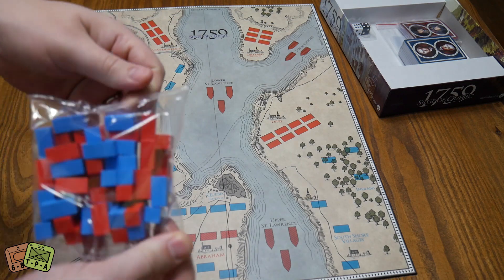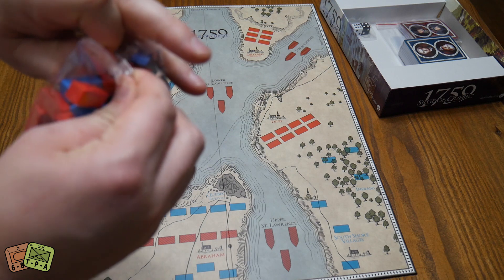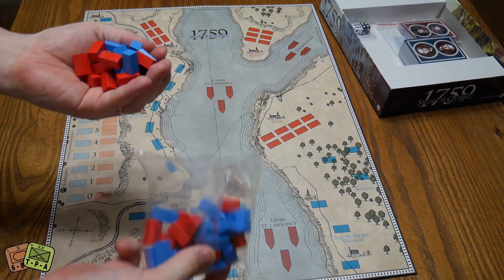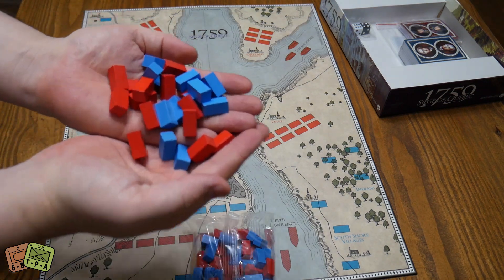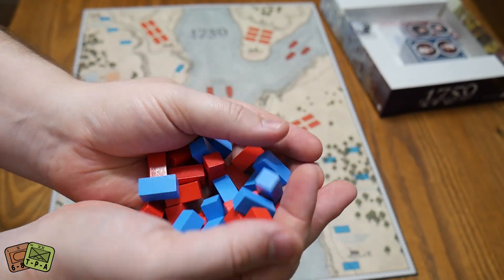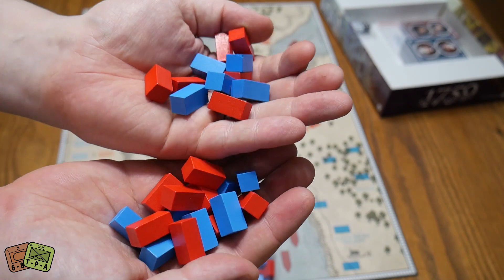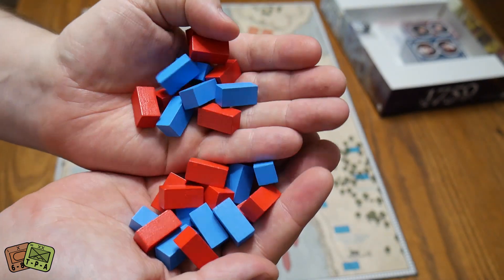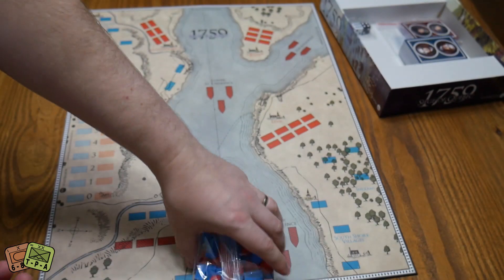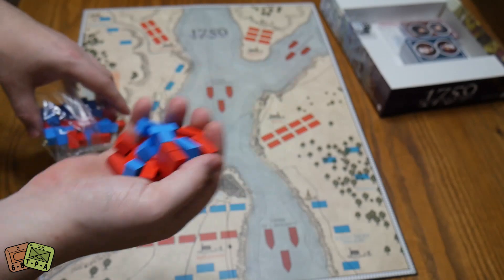These blocks are sealed up in a very crunchy plastic bag — you don't normally see that in a war game. These are beautiful blocks. Sometimes in war games you get blocks that aren't painted or they're irregular in size, but these are glossy and look very very uniform, which is nice. And that almost powder blue color — that's cheeky, I like that.